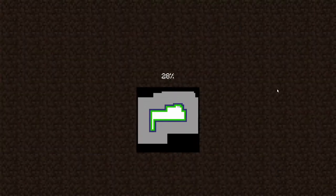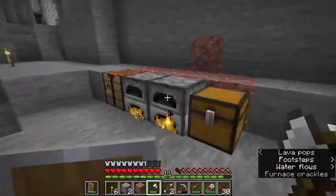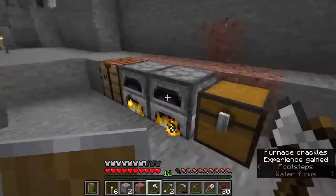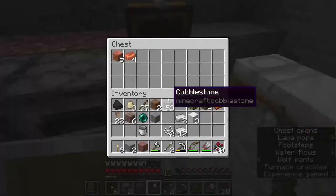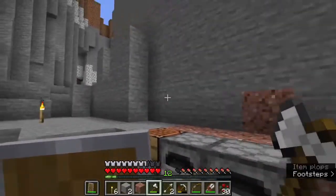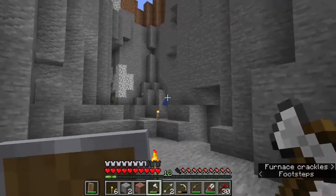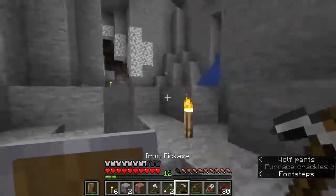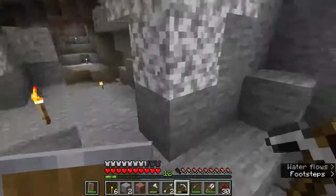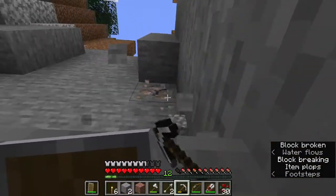We're just going to jump right back in. I think we're going to move our house today and relocate everything, basically. Let's finish cooking all of this, grab our chest with our stuff. I don't think we've got too much in our inventory right now, and we should be pretty good to move. We'll go and grab that iron while we're here.